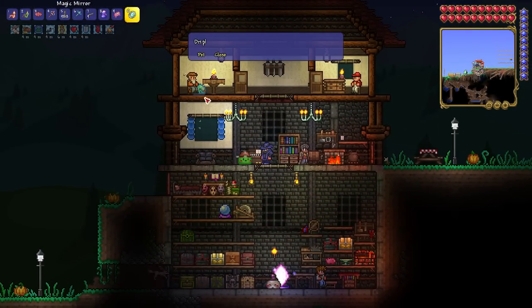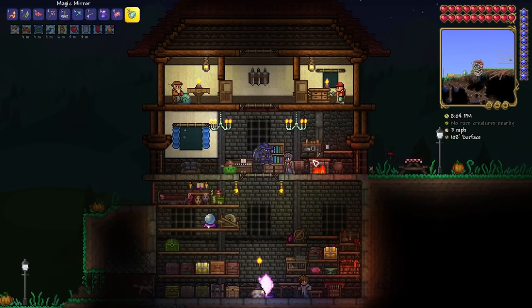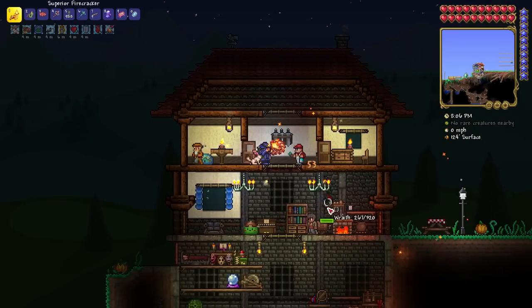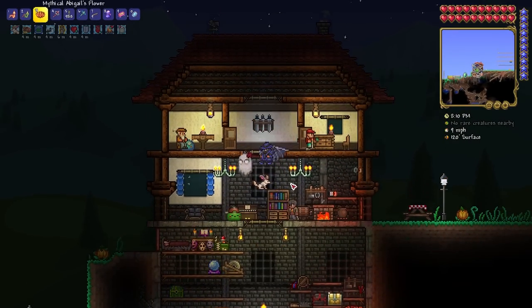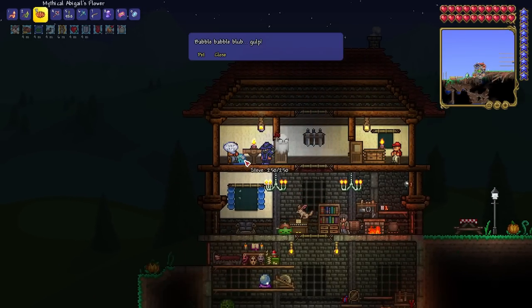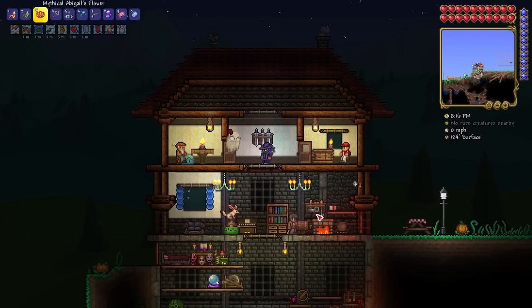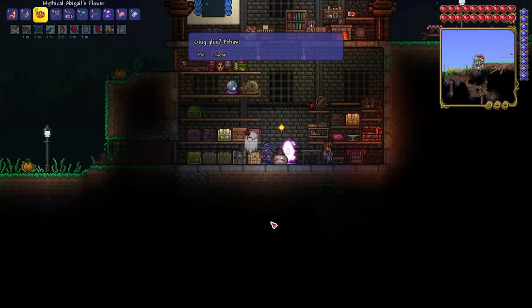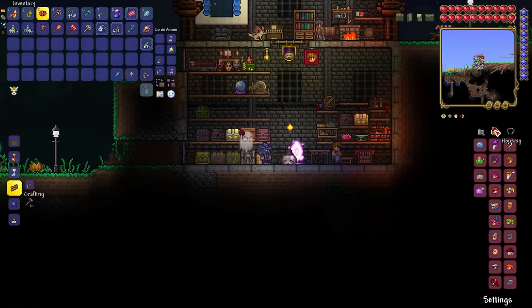Next up are some new town pets, the town slimes! There are 8 of these guys, which function the same as the town cat, dog, and bunny, in that they increase the number of NPCs in a town for enabling pylons and decreasing monster spawn rates, but don't impact NPC happiness in any way. Each town slime has its own condition for enabling it to spawn, but I don't want to spoil anything for anyone that wants to figure them out on their own. If you want to know, you can find the information on the Town Pets page of the wiki.